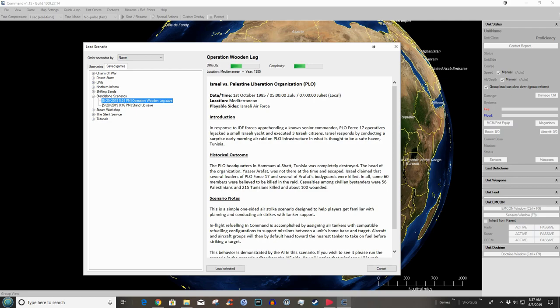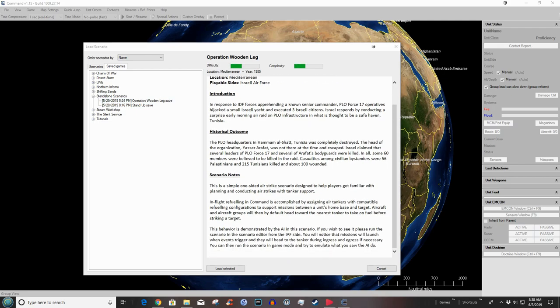Israel versus the PLO. In response to IDF forces apprehending a known senior commander, the PLO — 17 operatives — hijacked a small Israeli yacht and executed three Israeli citizens. Israel responds by conducting a surprise early morning air raid on PLO infrastructure in what is thought to be a safe haven: Tunisia. Historical outcome? Yeah, they killed a bunch of people.